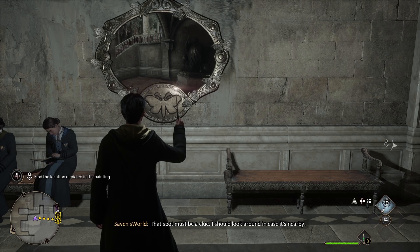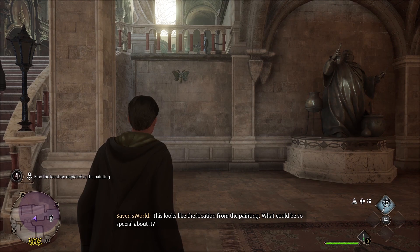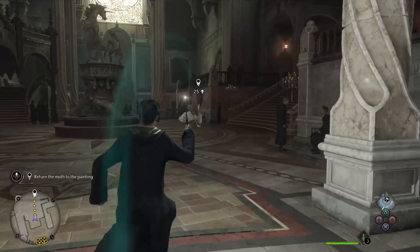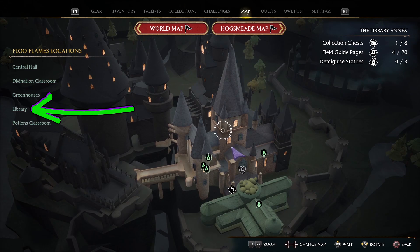Casting Lumos will show you a picture of the area in which you will find the Moth. From the puzzle, you want to head right and down the stairs. At the bottom of the stairs, turn left to find the Moth on the wall — it'll be next to the big potion-making man statue. Cast Lumos to attract the Moth, then retrace your steps back to the Moth Mirror puzzle. Turn off Lumos. Puzzle solved — grab your field guide page.